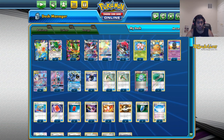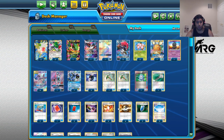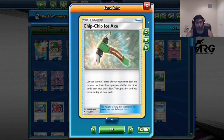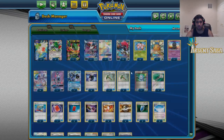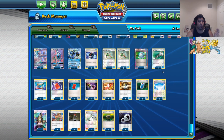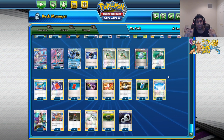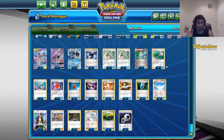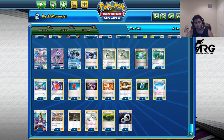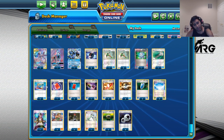1 Tapu Lele is fine because we can find one of the cheeky supporters we have. 1 Seismitoad because Quaking Punch is really good to set up the lock if we have a slow start. 3 Battle Compressors because we do want to thin our deck as quickly as possible to find the pieces we need and get potentially dead draws out. There's 3 Chip Chip Ice Axe because we want to control the top card of our opponent's deck. 1 Comp Search. 1 Field Blower because Garb decks are annoying and the biggest issue is Parallel — if they get a Parallel down turn 1, we need a counter stadium or Field Blower. 2 Order Pads because they let us get the A-spec or Chip Chip or whatever — it's just a good flip card. 1 Peeking Red Card because we just need to do the turn 1 combo once.